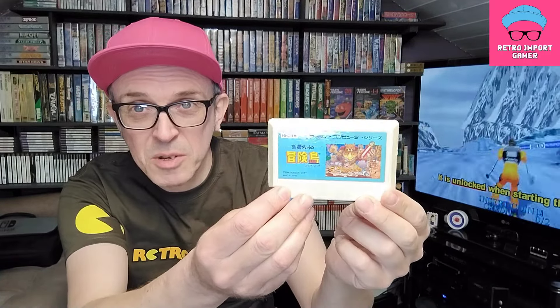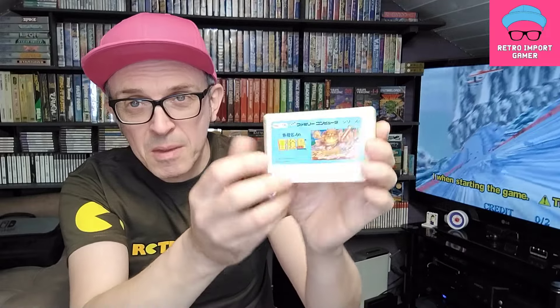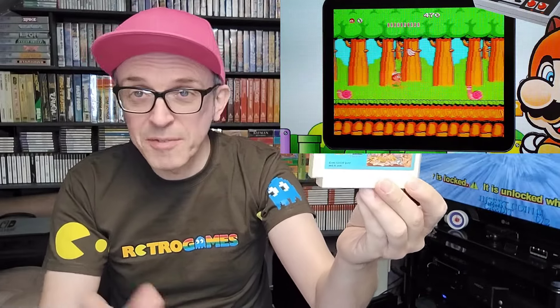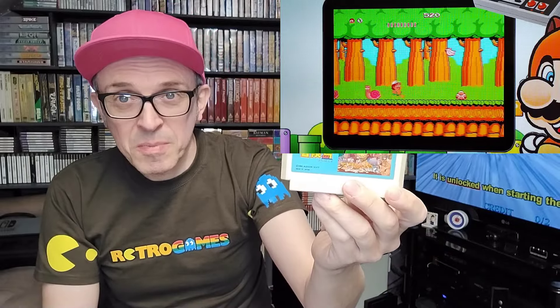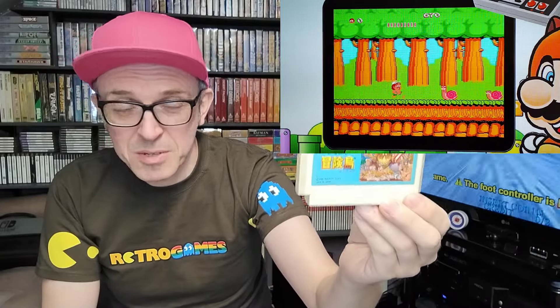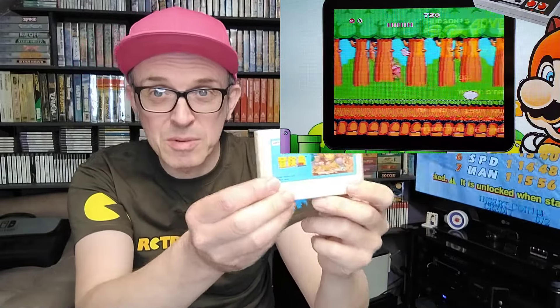Then we've got a bit of a classic — it's a cream cartridge, probably white originally — Adventure Island, which is essentially Wonderboy with a different name and a slightly different character. It's Wonderboy on the Famicom. It's not as good as the Master System version, which is probably in my top three Master System games of all time, but it's still decent on the Famicom and I'm chuffed to have it. There's a sequel I've got on my list.